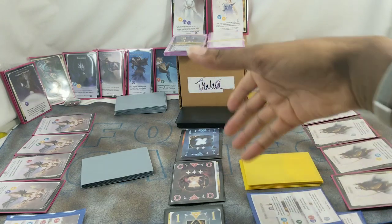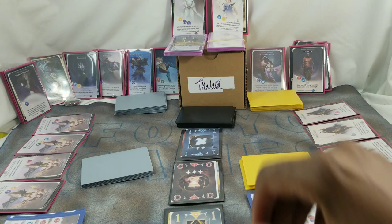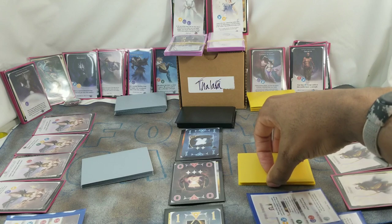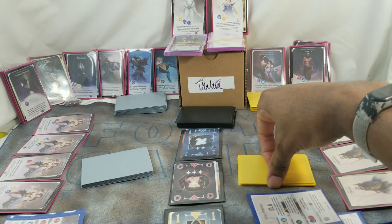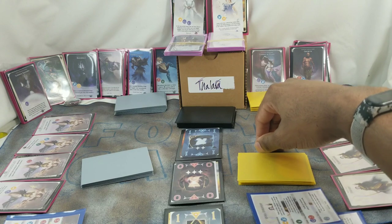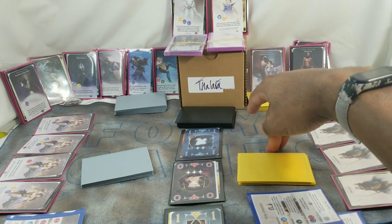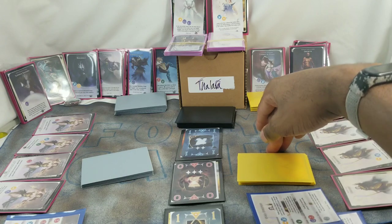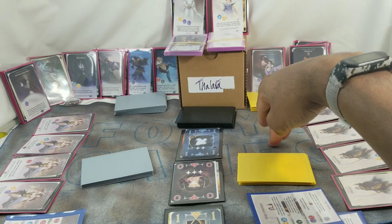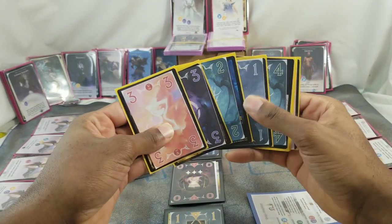Each player looks at their seven-card opening hand. Starting with the first player — determined by a roll-off — each player takes turns placing one energy from their hand into one of the three conflicts. A conflict is one of the artifacts you're going to fight over. So let's say yellow won the roll-off, so yellow could play any card.